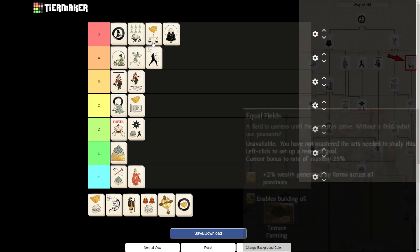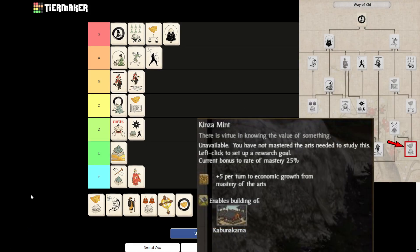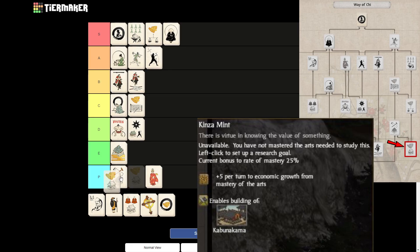Then we get to the Kinsa Mint art, which looks like a very good economic art. However, I would actually put it into E tier. Because the plus 5 return for economic growth is honestly not that strong considering the Chonindo art already gave 2. And that's basically all it gives. It also unlocks the Kabunakama, which you're never going to build anyway in a normal campaign. So really, you're only going to research this art if you really want to build the Kabunakama.